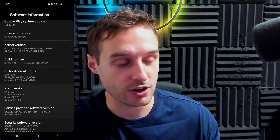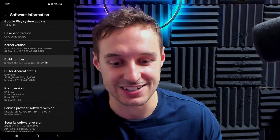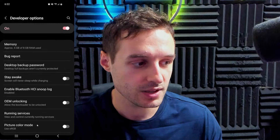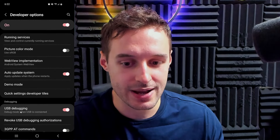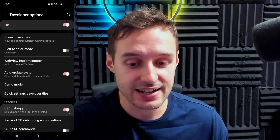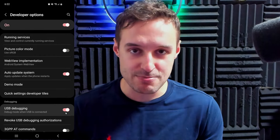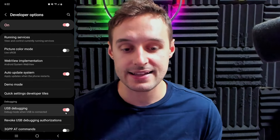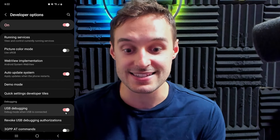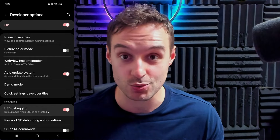It will say it right there in a little message — it will tell you how many times you need to click it before you can activate it. After that, you're going to have Developer Options appear in your settings list. Go in there and go down just a little bit to USB Debugging. You're going to want to activate that — it's going to be off, so switch it on. Hopefully you'll get a message saying 'Remember this PC' or 'Remember USB Debugging for this computer.' Say yes to that. If not, just switch it off and on again and hopefully you'll get the message. You'll want to keep that on so you don't have to activate this switch every time.